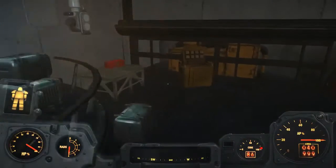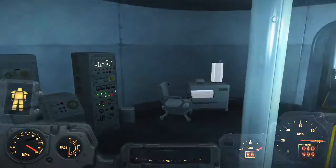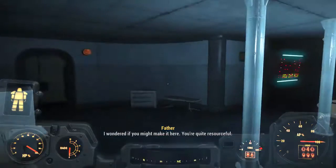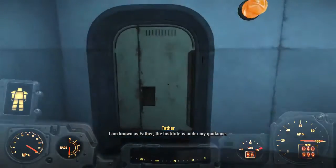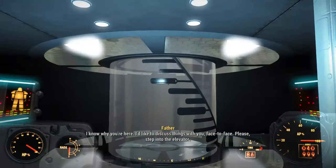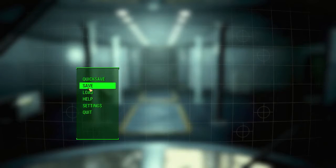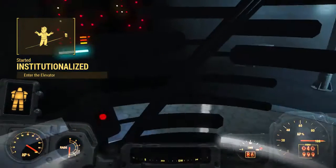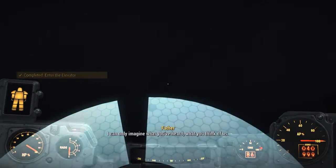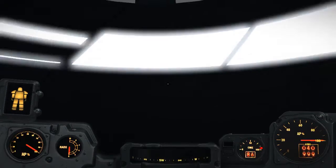Already looking for loot. Only valuable loot, no freaking bullshit. Hello. I wondered if you might make it here - you're quite resourceful. I'm known as Father. The Institute is under my guidance. I know why you're here. I'd like to discuss things with you face to face. Please step into the elevator. Okay. Seems like a good place to save. Oh, we're going down.